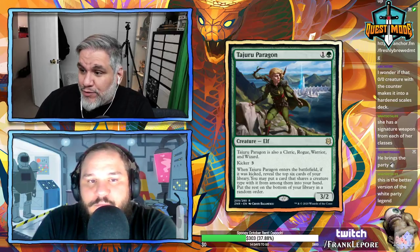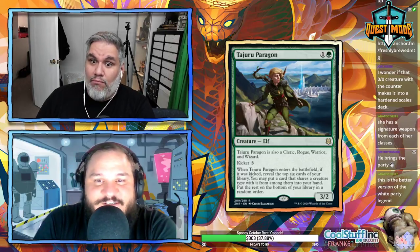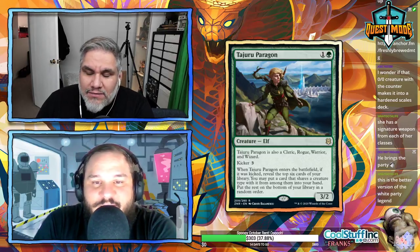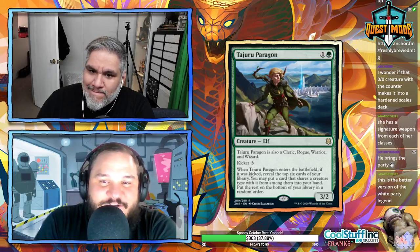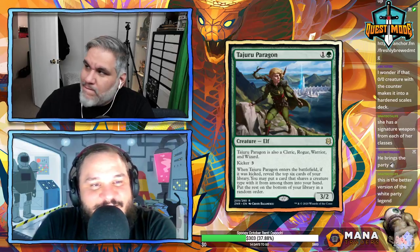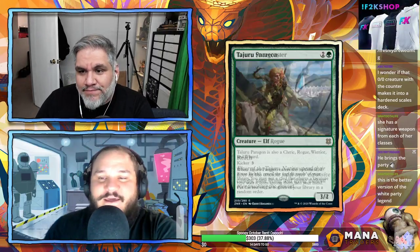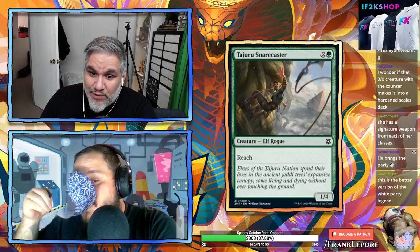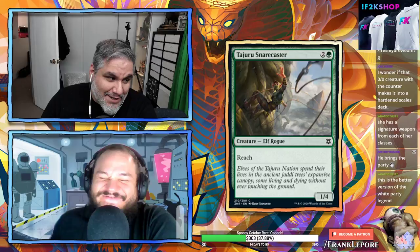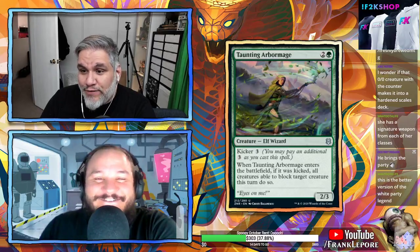I think Tajuru Paragon is good — the ability to be any creature type is also very useful. It might be better than Tazri, the white party legend. Tajuru Snare Caster — 1/4 for three with reach. Taunting Arbor Mage — 2/3 for three with kicker three; for six mana, all creatures able to block target creature this turn do so. This is going to win a lot of limited games.